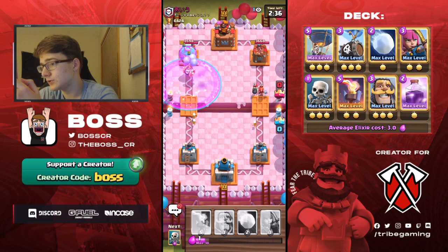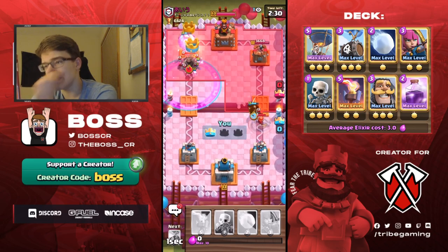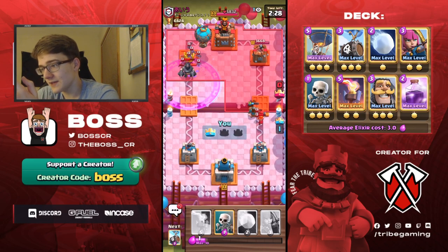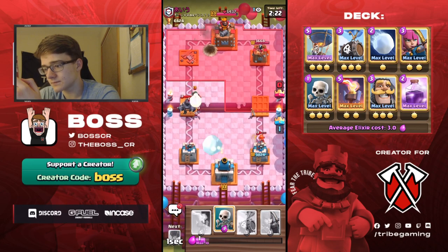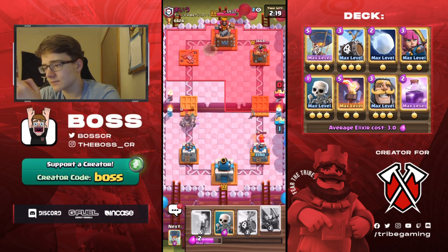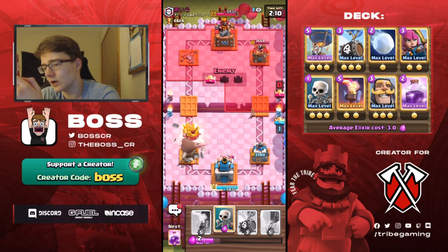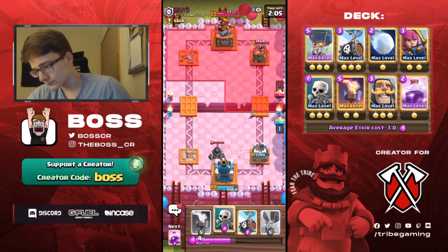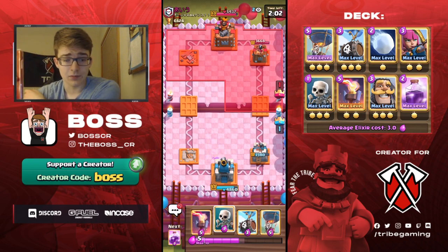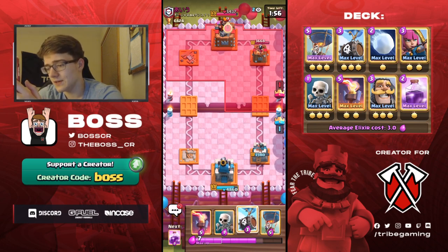He drops the mega knight and actually ends up panicking and plays it. We get caught a little late because the skeletons ended up... we can't defend our tower, there's no way. But what we can try to do is make it so he gets like no damage on our king tower. So we know what he's using now - he's got kind of a mega knight bridge spam deck. It looks like our inferno could get a lot of value, especially since he doesn't have zap - though he probably does.